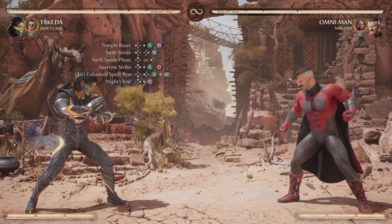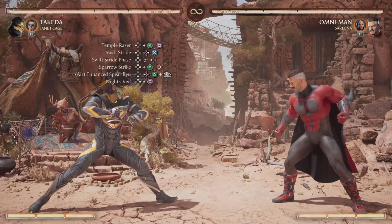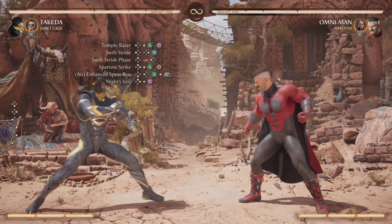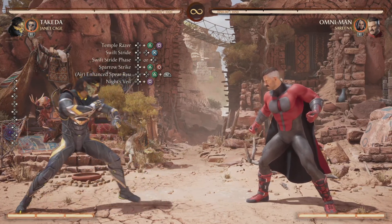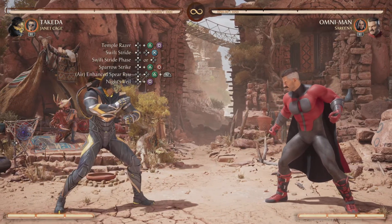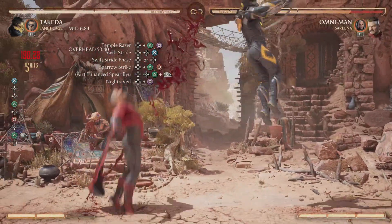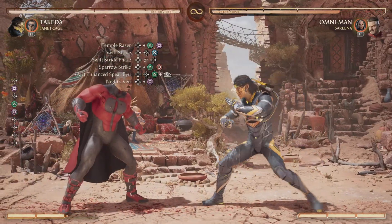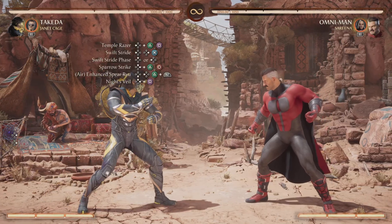Unfortunately I can't properly show you the exact move list on screen because we're going to be doing Temple Razor twice and we can't have it on the list two times in a row. Right after your Knight's Fail you want to follow it up with another Temple Razor while they're a bit far from you, just to keep the distance and keep the combo going. From Swift Stride phase you'll see you can continue the combo and get some good damage in.